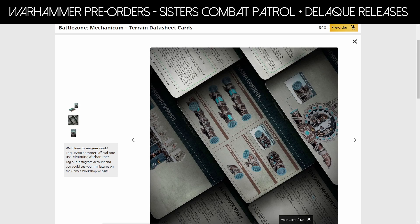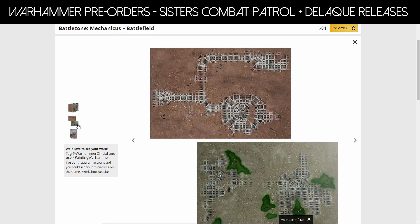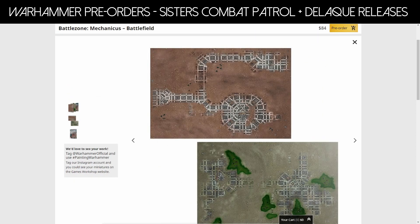You're going to have to spend $40 on these cards — they're 22 cards, roughly around A5 or A4 size. They come with data sheets for all the terrain in the battle box. The battlefield boards are also available separately, making up 44.8 by 30 inches and described as perfect for 1,000-point or 50-power games of 40k. The boards themselves are $84 separately. So it makes sense to buy the full terrain box rather than separately, unless you already have enough terrain and just want the boards.